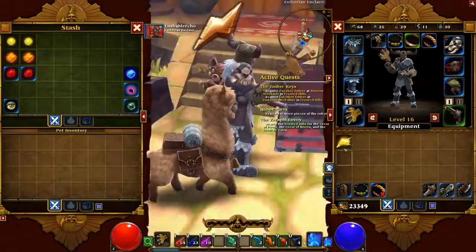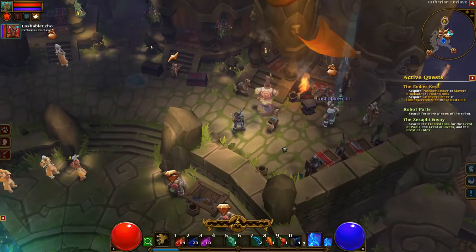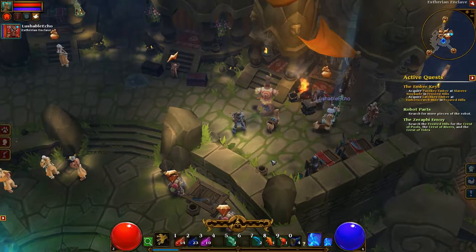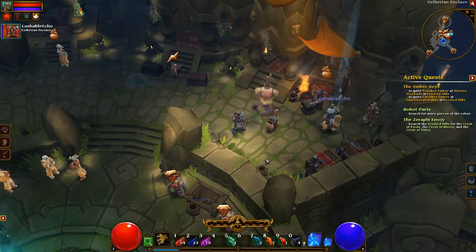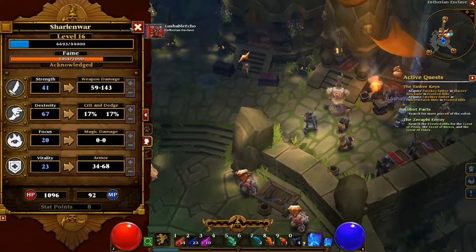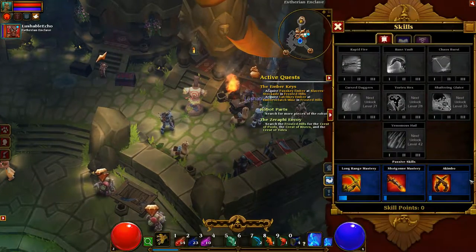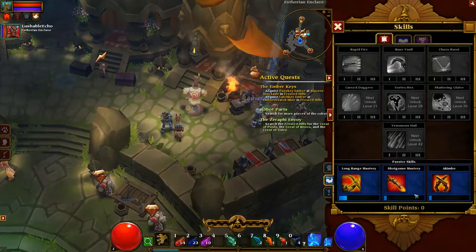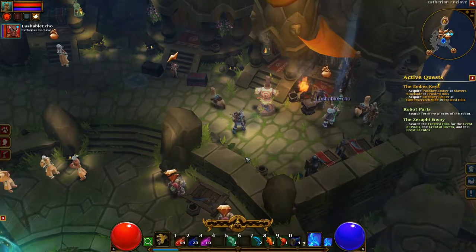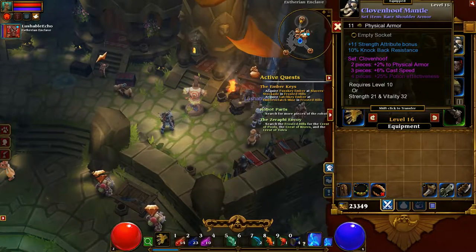I have a dilemma — I have two helms. One gives me a major focus bonus but the other gives me mana and increases cast speed. It's that General Grail's set thing, right? Yeah, I already have the belt so I'll go with that.